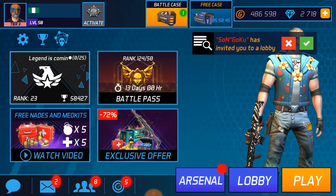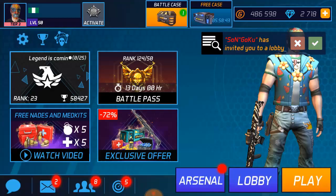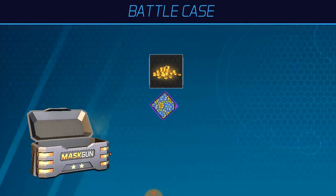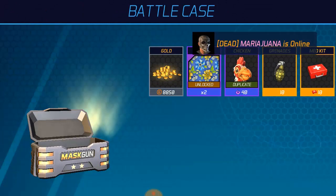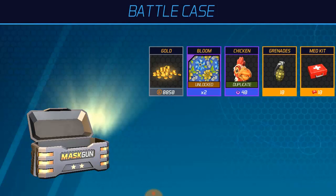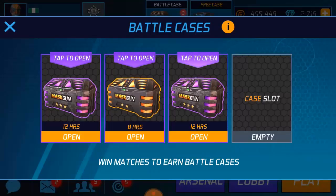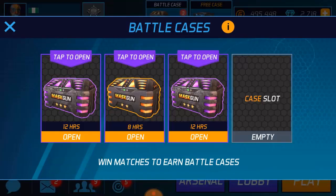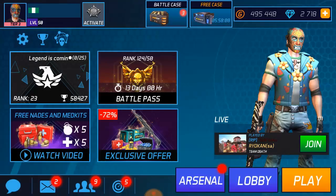You can open five cases every day by clicking and opening. Also, the battle case — whenever you play a match you'll be given a case. If you win, or if you're playing a death match, you must be in the top five — or top one, two, or three — to get a case in death match. Right now we're still being given 800 diamond, which is good. That's a diamond case, so it takes eight hours to open. Maybe whenever you want to sleep, just open it.